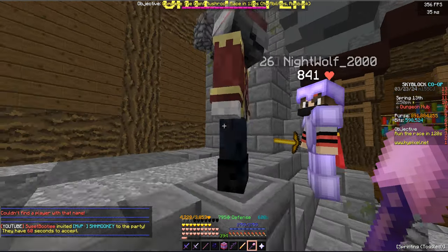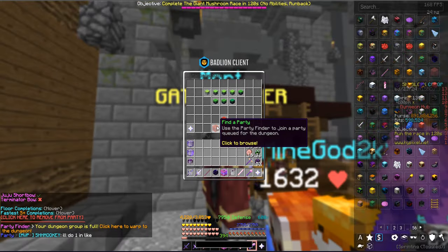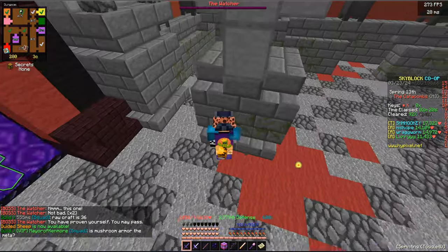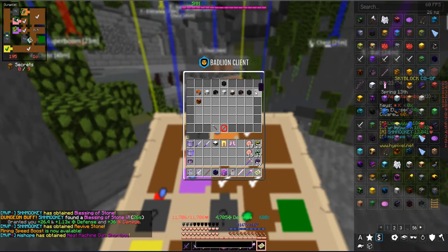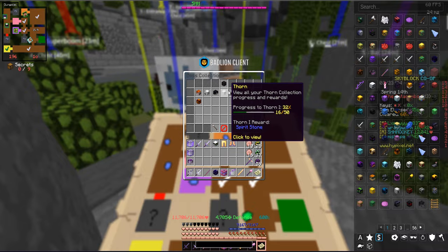I'll party Shmookie and we can get this show on the road. Fast, no downtime. Party is full, quick clear. I guess we are blood rushing today. Now for secrets, now for the first boss fight. A little slow to start off but it is only the first run. We're going to need to calculate our runs somehow — so these here are our current collections.